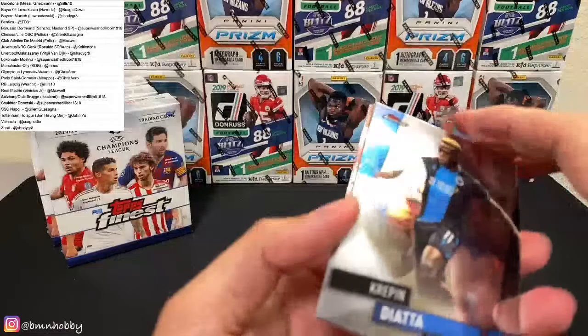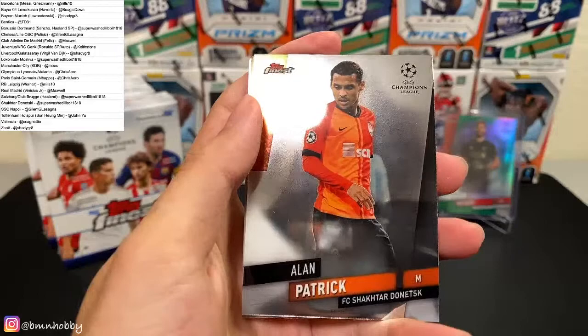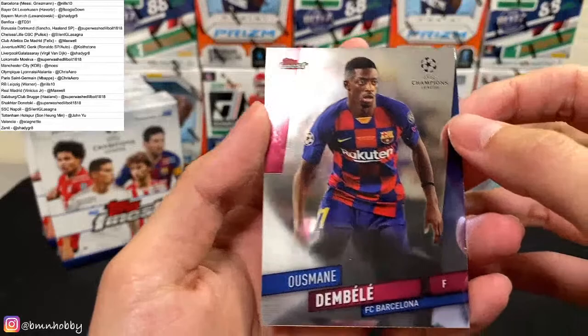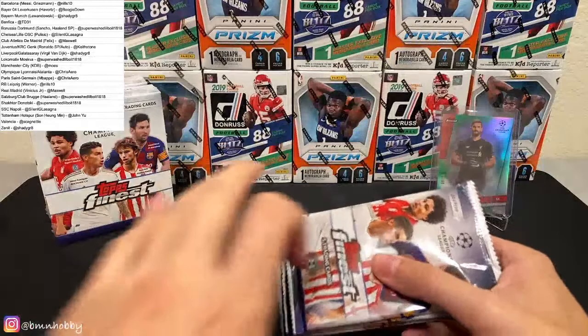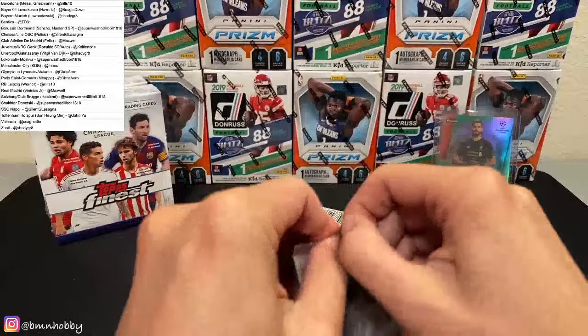For Club Brugge — Diata. Vannikin for Club Brugge also. Alan Patrick, Shakhtar Donetsk, and a refractor. Rafa Silva for Benfica. And Moussa Dembele — wait, Moussa Dembele and Ousmane Dembele for Barcelona. Yeah, different — they just have the same last name. Benfica was one of the fillers. Like I said, there's gonna be a lot of stuff for fillers. That one's for UTD — hopefully I put the bottle in the last one.